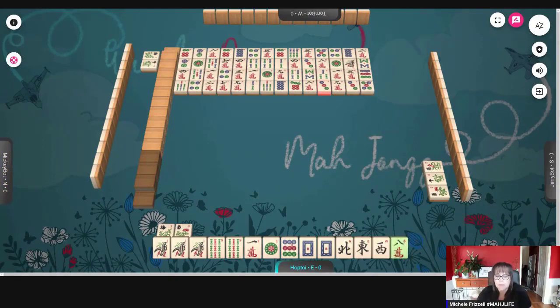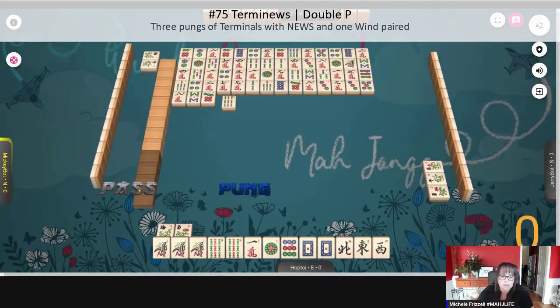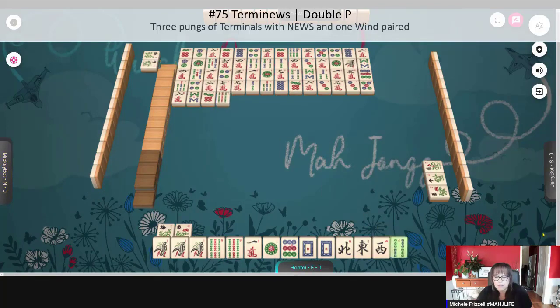The one bam should be our next discard going into our keepers — it is kind of an extra tile unless we switch. We could potentially switch to terminoes, but we would need to get that nine dot as soon as possible. Terminoes is number 75 on page 25 — that's three pongs of terminals with winds, and one wind paired. There's one nine bam out, one nine dot is out.